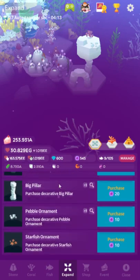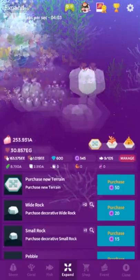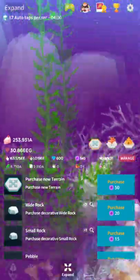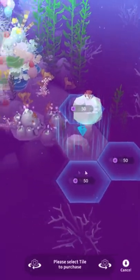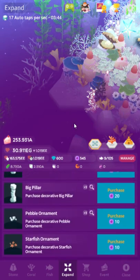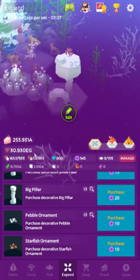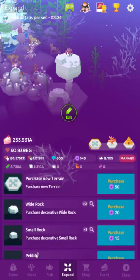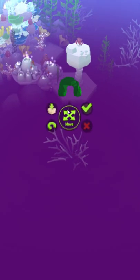The expand menu has a lot of stuff to buy. Everything in the first two tabs is cosmetic — you can purchase new terrain. Anytime you're in the expand menu you can pan around the camera to take a closer look. Some people want to purchase terrain and wonder why they can't put things on the left side of the coralite — you just pan over and there you go. Terrain items can be stacked on each other, and once placed you can move them around or store them.